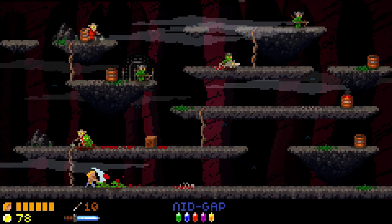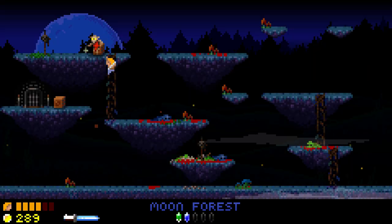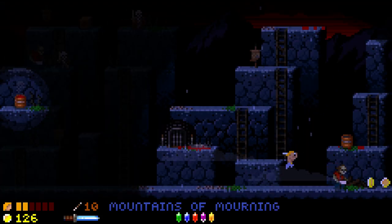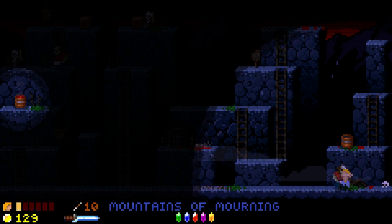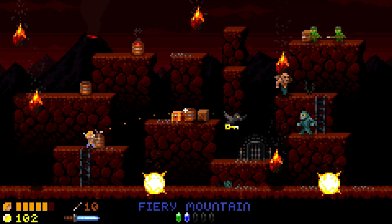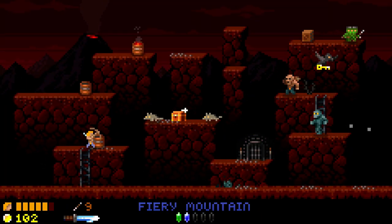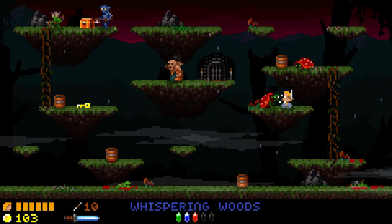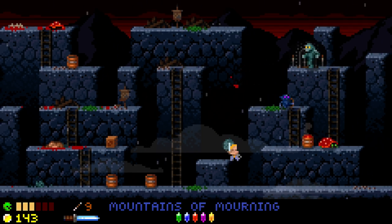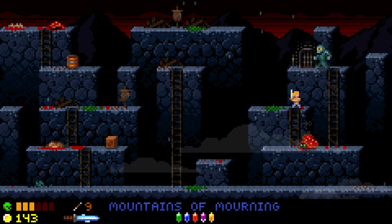Thankfully, some of the enemies can be taken out from the platform below, making it easier to survive when you're low on health and waiting for a health drop. The larger attack is harder to pull off because you need to land it on the enemy, but it will result in you chopping off their head — gruesome stuff. The bow comes in very handy as well, because you can take out enemies from a distance. You can use your shield to protect you from the majority of attacks, but it won't stop some attacks like boulders. A quick tip: if you can get the enemies to hit the glowing barrels, it'll take them out for you.